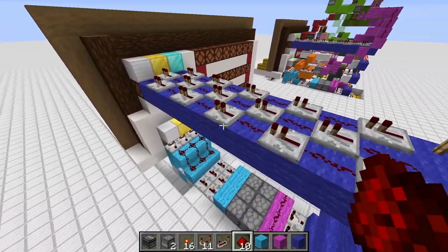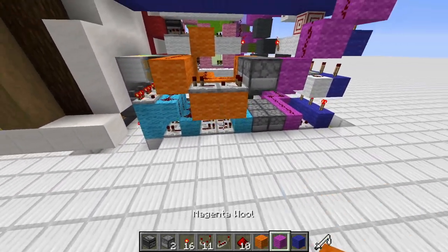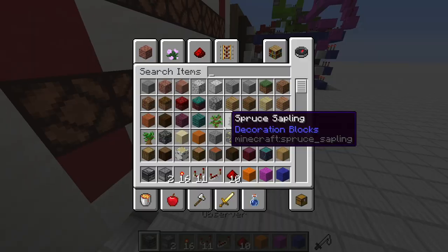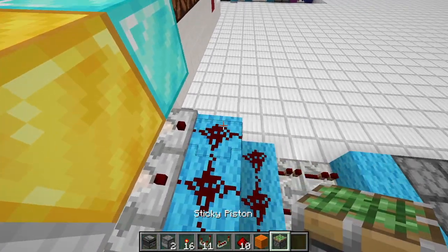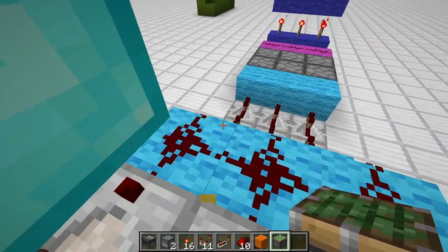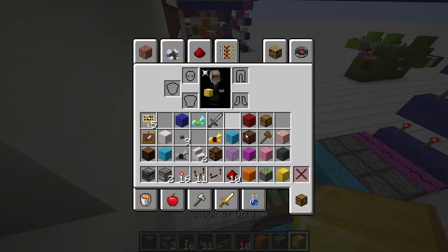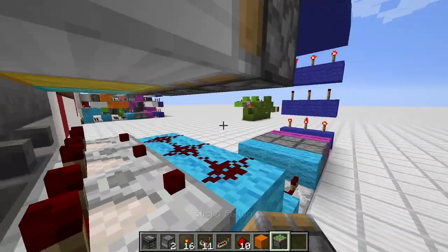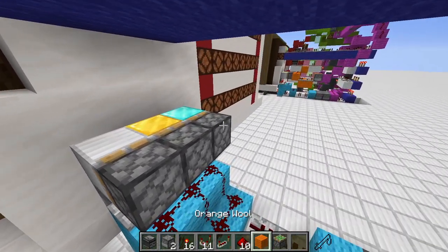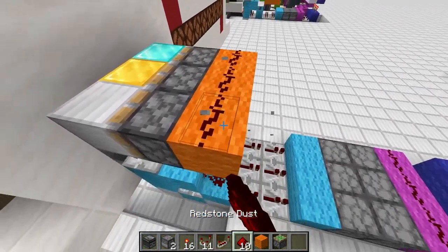Then we can already place in our orange circuit. For the orange one we have to place our sticky pistons. I'll remove the gold blocks just to make it easier to place the sticky pistons and then move them back. All of them should face into the blocks. Then we have one, two, three pieces of redstone.